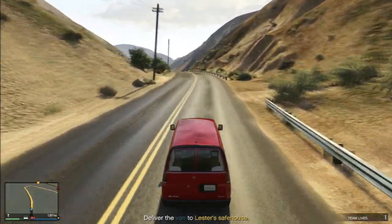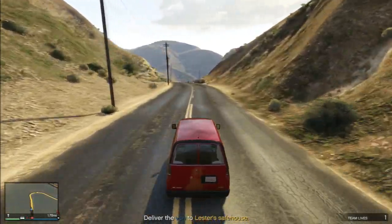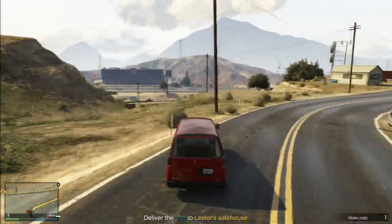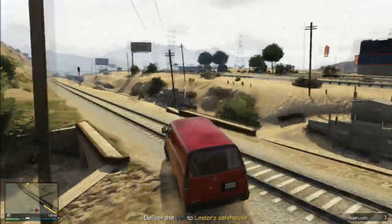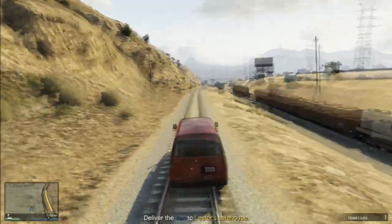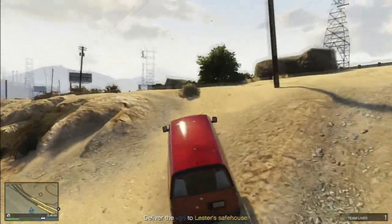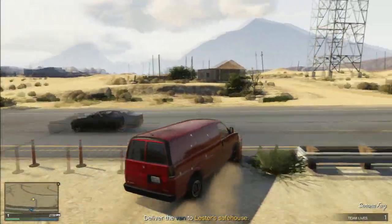The only thing to worry about now is getting shot by the helicopter. If you keep moving and don't run into anything, you're good. We're going to take a shortcut across here to the train tracks and follow the tracks until you get to the second set of signal lights, then go across here, cut across the highway, and we're home.